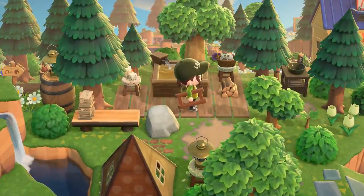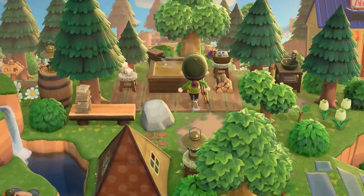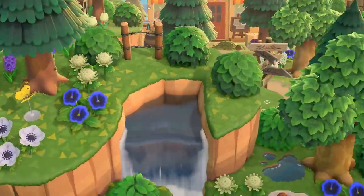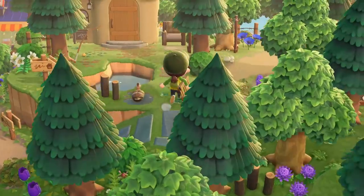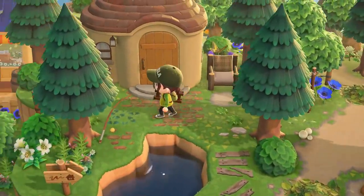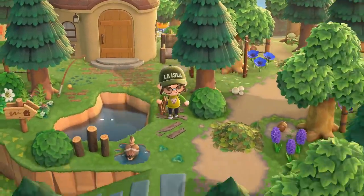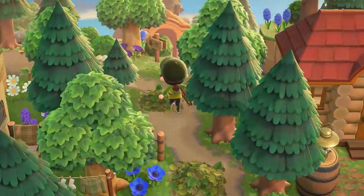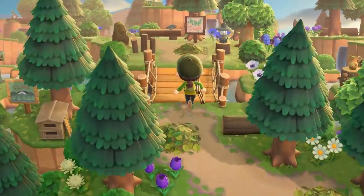We've got a little spa area next to a tent right here — this is so cute. Everything on this island is amazing. A little fishing spot — I like how simple it is, just with the fishing pole right there. I feel like sometimes I try to make those areas more than they need to be. It's so pretty.